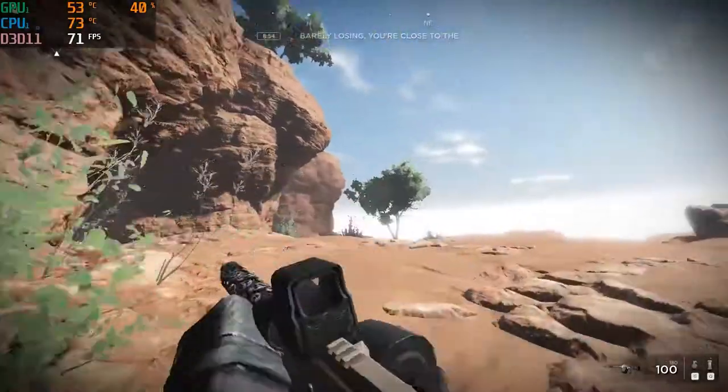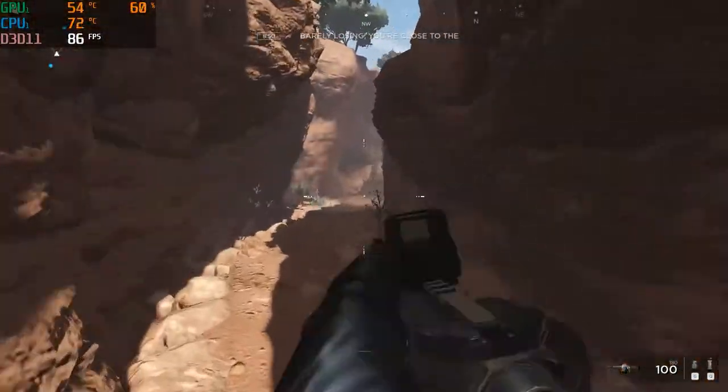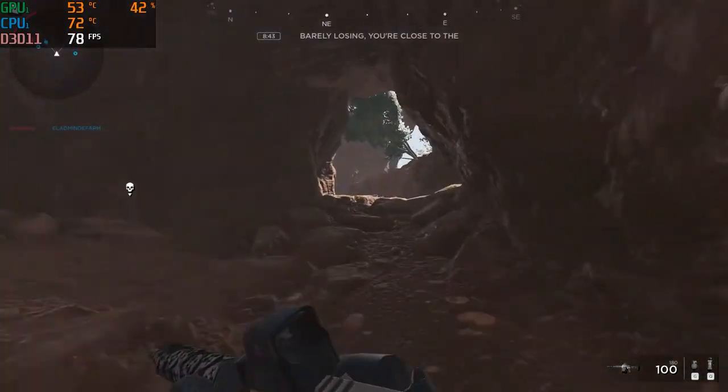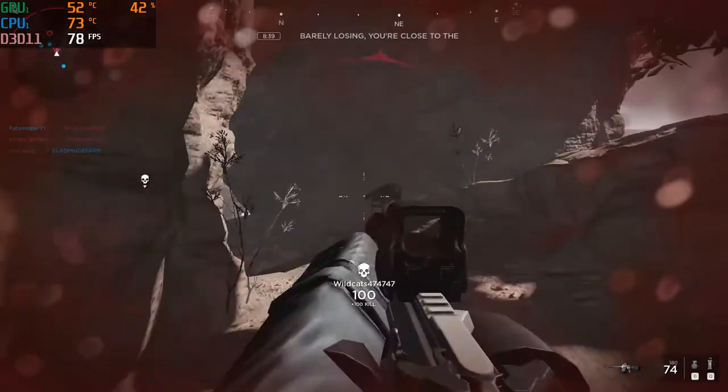I did the half graphics test and I also turned the graphics down to pretty much the lowest setting — only about two bars clicked up. At the lowest setting I did get over 100 FPS on here, and as you can see right now with it a little bit turned down, we're getting about 80 FPS.